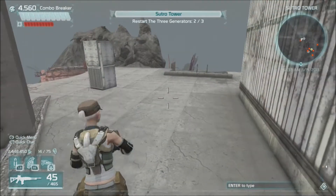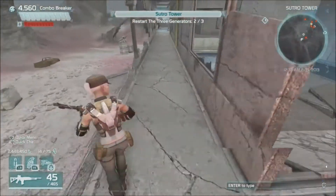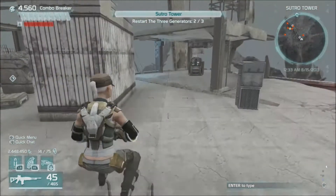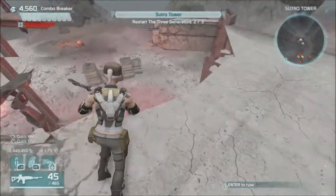Hey everyone, Combo here. Today I wanted to share a quick little tip I learned from a friend about ladders. It's real easy — when you come up to a ladder, just press forward and double tap your jump button, and you go shooting up over the ladder, already ready to shoot as you've done this.